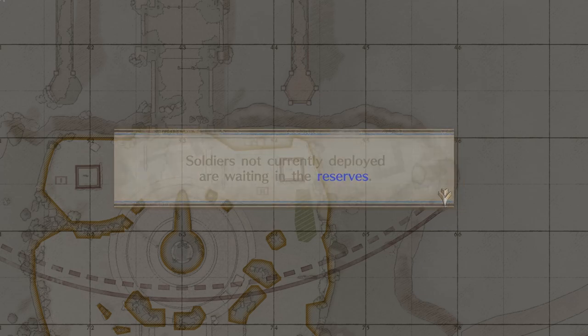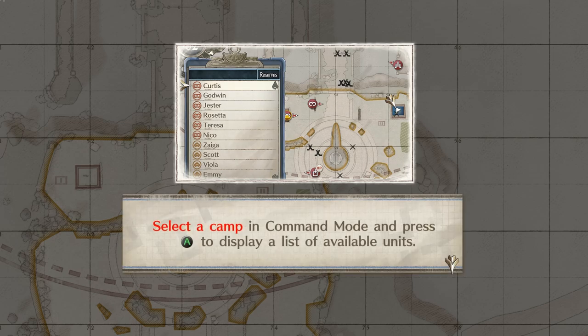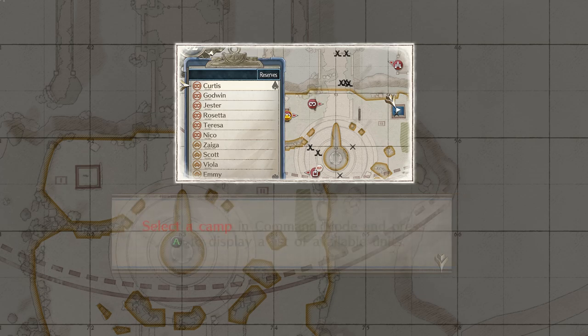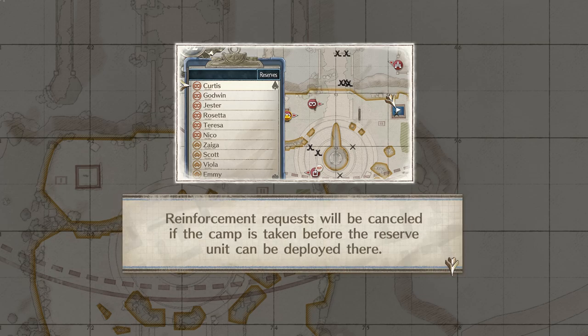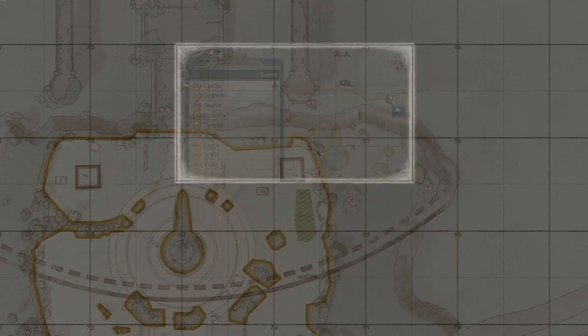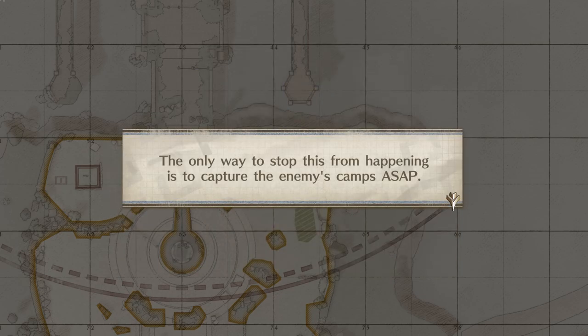Tutorial — Soldiers not currently deployed are waiting in the reserves. Reserve units can be deployed from allied camps as reinforcements. Select the camp in command mode and press A to display a list of available units. Once a call for backup has been sent, the unit will arrive on your next phase. Reinforcement requests will be cancelled if the camp is taken before the reserve unit can be deployed. The enemy can likewise call for backup — the only way to stop this is to capture the enemy's camp ASAP.